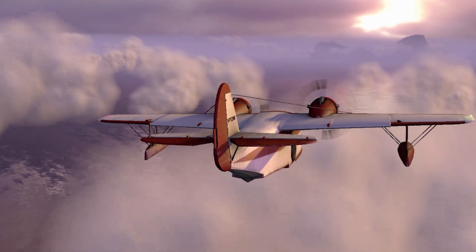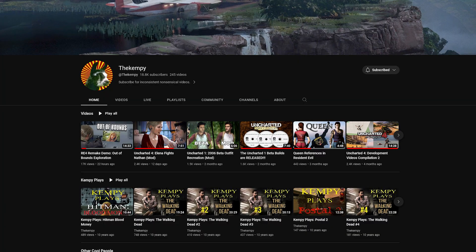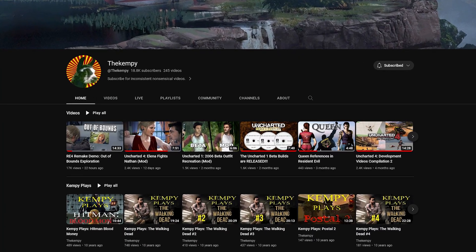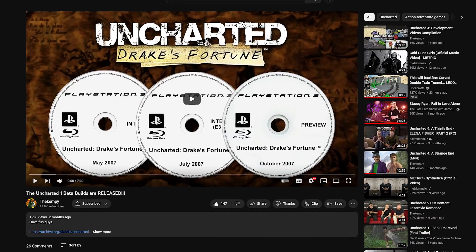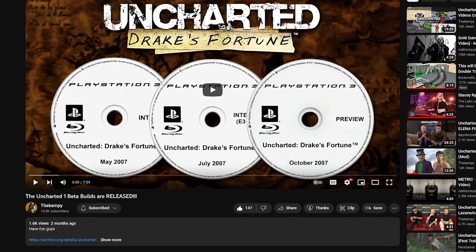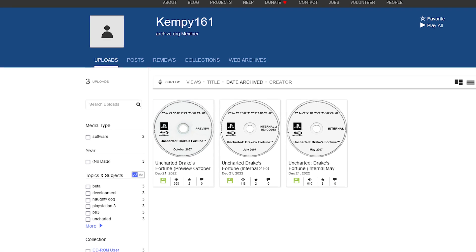This week I wanted to talk about the Uncharted Drake's Fortune pre-release builds that made their way online a few weeks ago. To catch you up, Dikempi, who is a fairly small YouTuber — bigger than me — but kind of well known if you're into the PlayStation modding space, spent a pretty sizable amount of time and money obtaining three pre-release builds of Uncharted 1, and he was kind enough to dump them on the Internet Archive for everyone to access and try out for themselves.